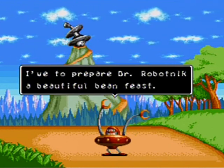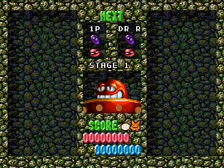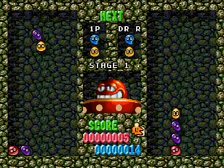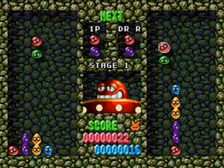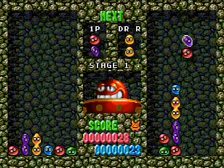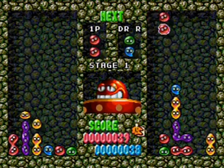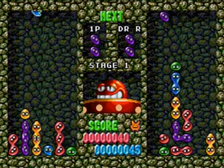'I'm to prepare Dr. Robotnik a beautiful bean feast. Come to arms, my beauties.' Yeah, they all say their name as you go. All right, we are in and ready to bean it up. I'm going to rotate one direction with one button, swap with the other button. It's B button to go counterclockwise, A button clockwise.